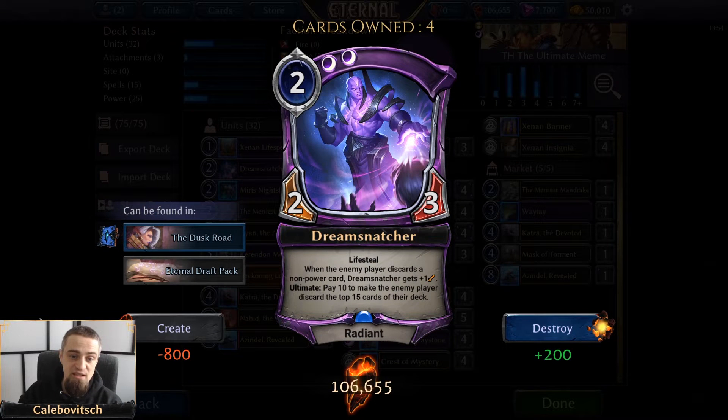Dream Snatchers are two-cost cards with lifesteal and an ultimate — perfect on both counts. It's a double-Shadow 2/3 radiant with lifesteal that gets +1 attack when the enemy player discards a non-power card, and has an ultimate of pay 10 to make the enemy player discard the top 15 cards of their deck. But if that ultimate costs just five, gains you two health, and lets you draw a card thanks to Merriest Mandrake, it becomes even better.